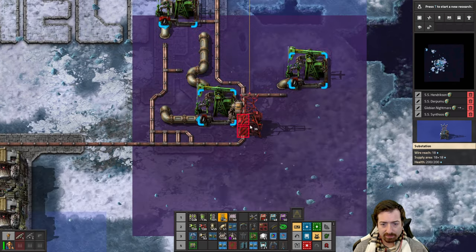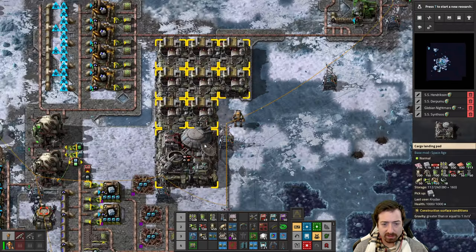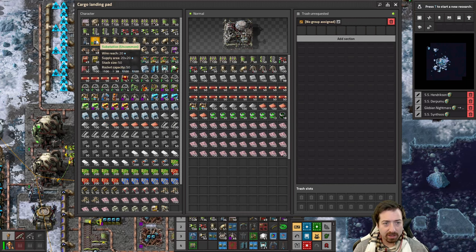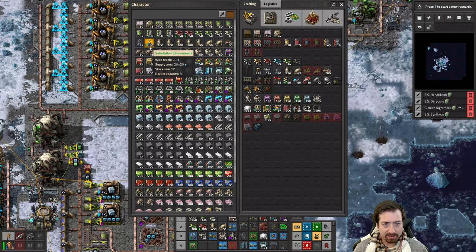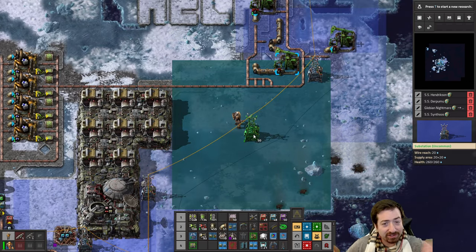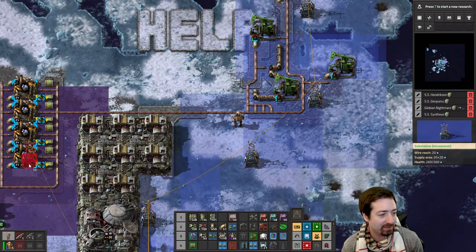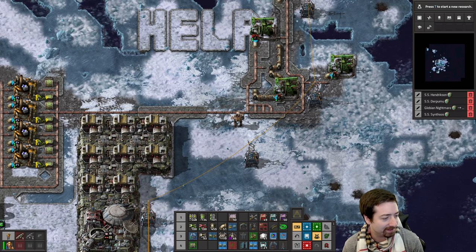I think we're all heated now. I need to switch over to the uncommons — we've got uncommon substations now. They don't look that much different, but it's an extra tile, and that little extra tile will certainly help more often than you'd think.